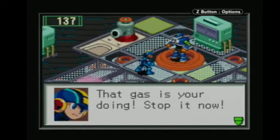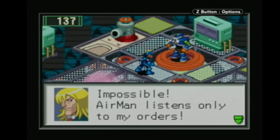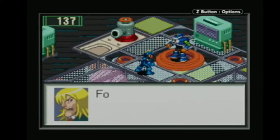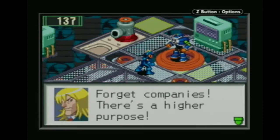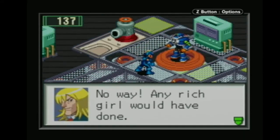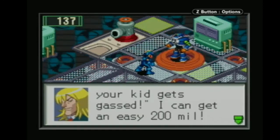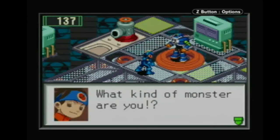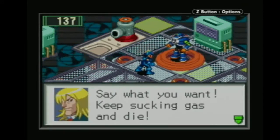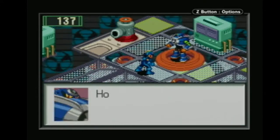That gas is your doing — stop it now. Ho ho, that I can't do — impossible. Airman listens only to my orders. Yep, we're fighting Airman — the guy from the gas company. Where have we seen this before, Lan? Forget companies, there's a higher purpose. You got a grudge against the rich girl? Any rich girl would have done. I tell the parents — fork over some cash or your kid gets gassed. I can get an easy 200 million. Yeah, that's pretty sick. Say what you want — keep sucking gas and die. Battle routine set. Execute.